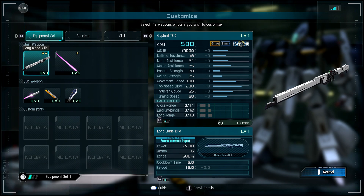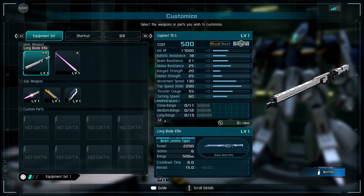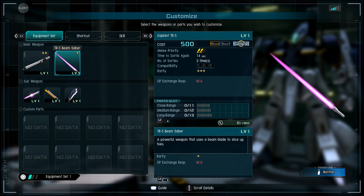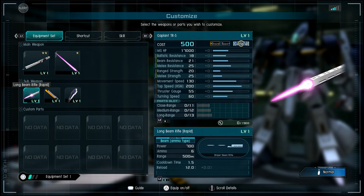It has a long blade rifle with a range of 500 meters, which is actually pretty impressive. It's an ammo-based sniper — six shots, mindful of suppression. The TR5 beam saber is a powerful weapon to slice bad boys up, of course.